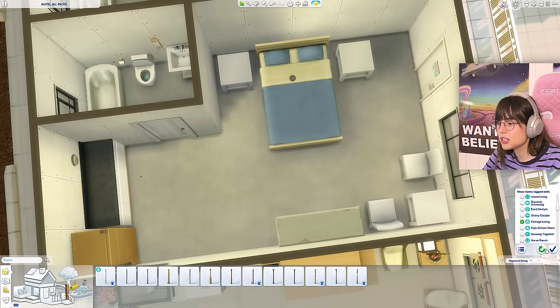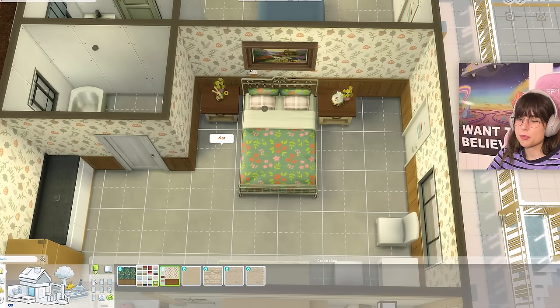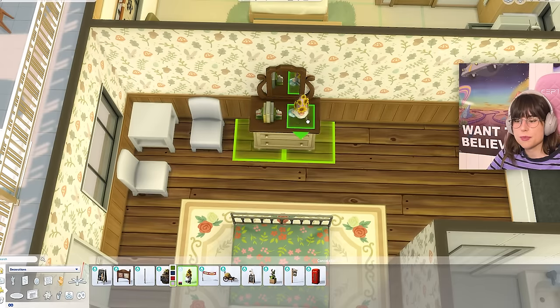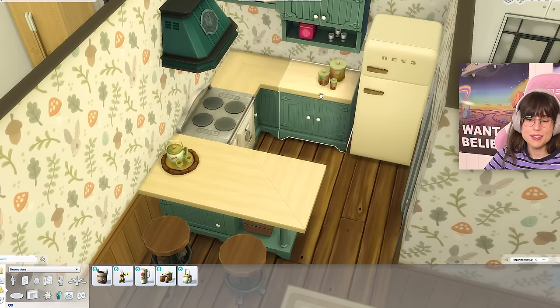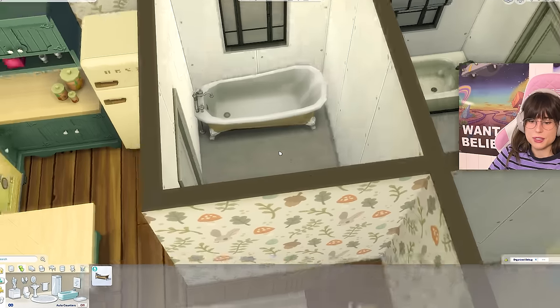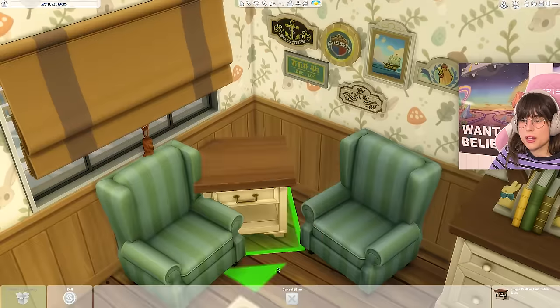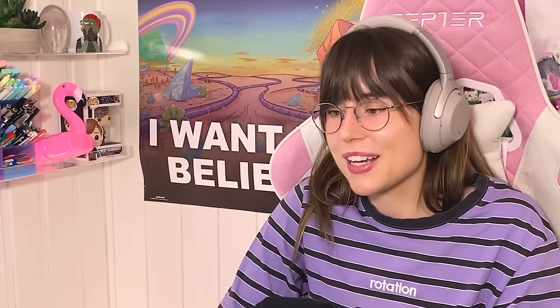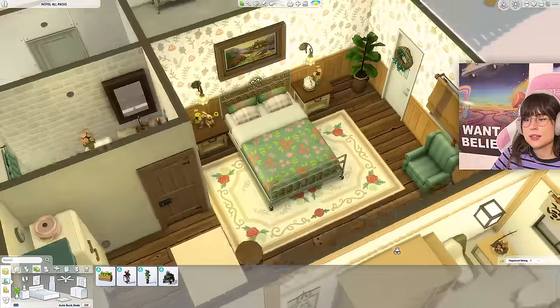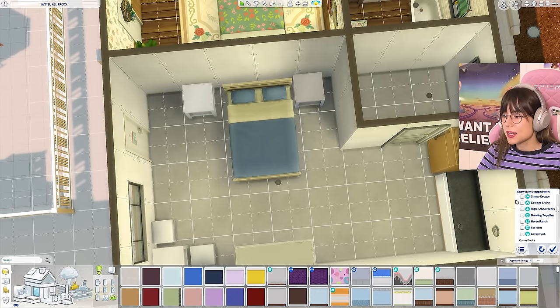Room 11 is Cottage Living — one of my favorite packs of all time, genuinely my top pack. I went with a green color scheme. I know this pack like the back of my hand, and I used a barrel as a side table instead of a regular one. The room is so cozy with great vibes — it even has a little nook.